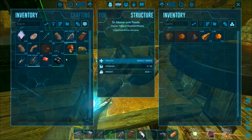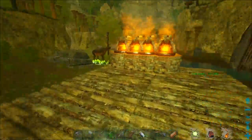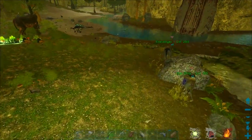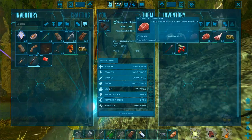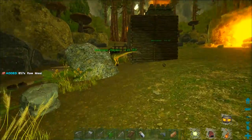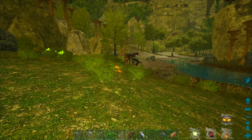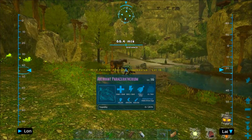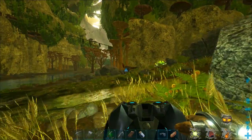Let's head up here to the mortar and pestle — all positioned beautifully on this table. Now we're going to need a ton of spoiled meat. We head down to Scavenger — he's got a lot of meat on him. Oh, there's a high level creature somewhere. Wonder if it works for my own dinos — that would be a pain in the ass.